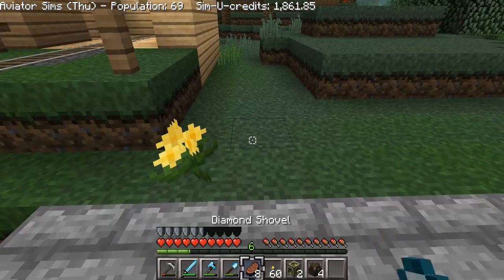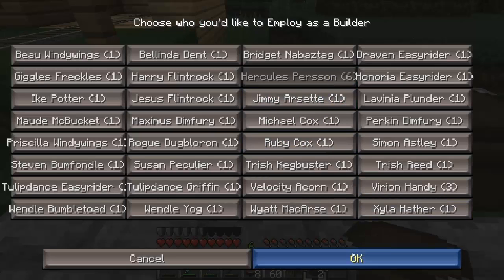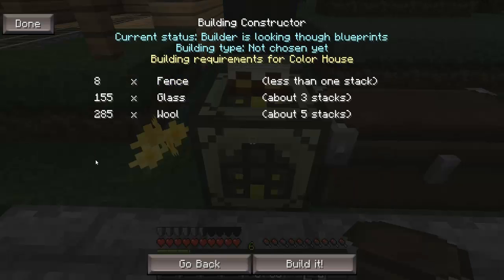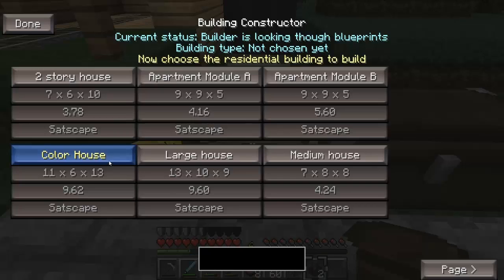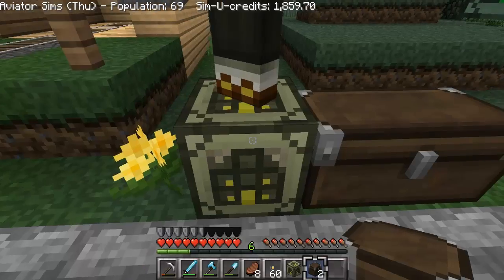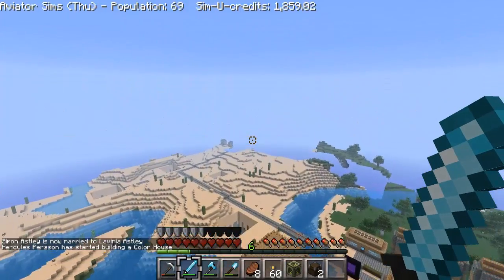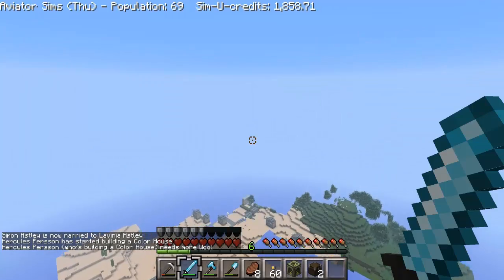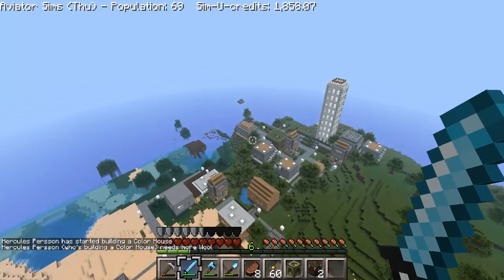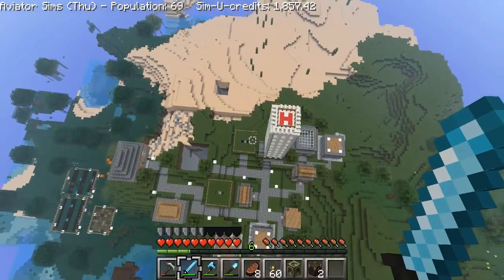Okay, let's start our next house. Let's put all this away. Let's go right here and hire Hercules again — of course, he's one of our best builders. Residential — let's do a color house: 155 glass. What we should do — yes, we'll do this — a color house. We're gonna need a ton of wool. So what we're gonna do is fly over to that other city really quick. I'm gonna rehire the glass maker unless I destroyed that — I think I just fired her.